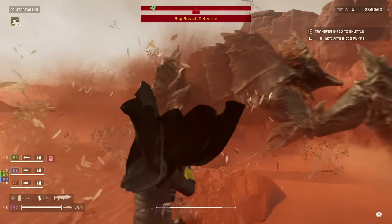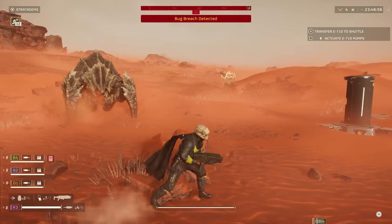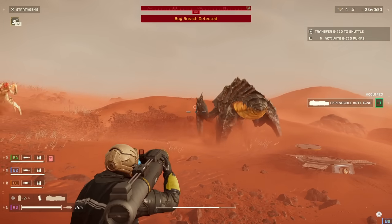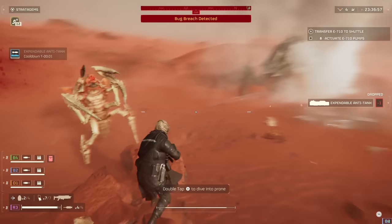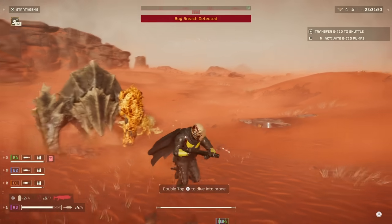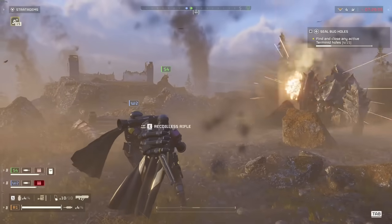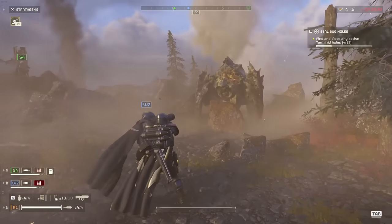The only exception is at level 5, where you get the Recoilless Rifle, and that will be useful if your encounters have more than two Chargers to deal with at a time. In which case, it would be most effective to have your friend reload your rifle for you, and every round in the backpack could potentially translate into one dead Charger. You can also reload it yourself, but if there are multiple Chargers and a large amount of enemies, it'll be hard to find time to reload on your own.